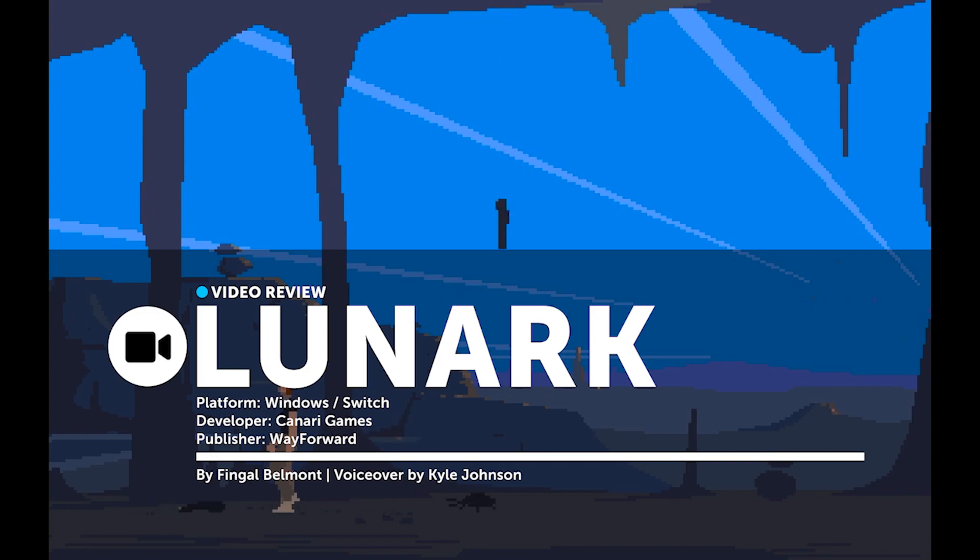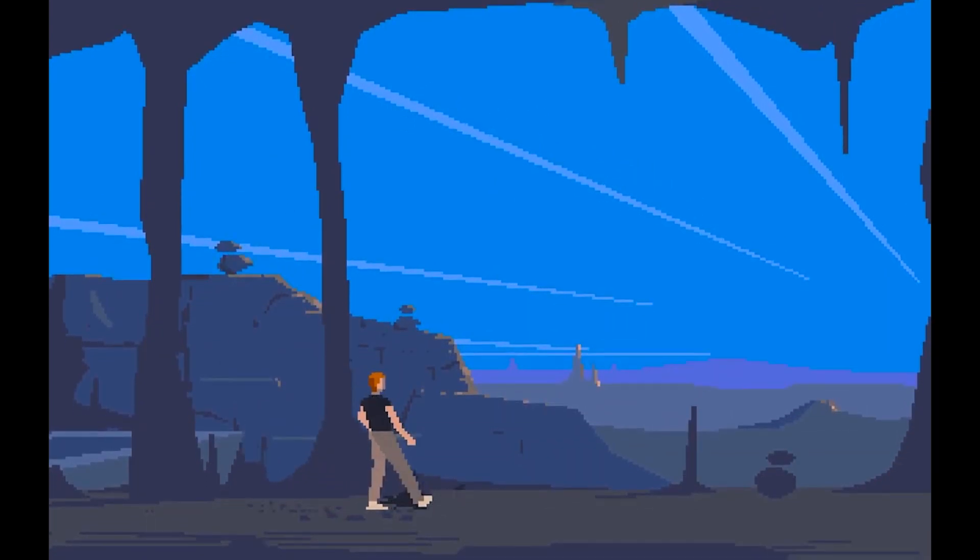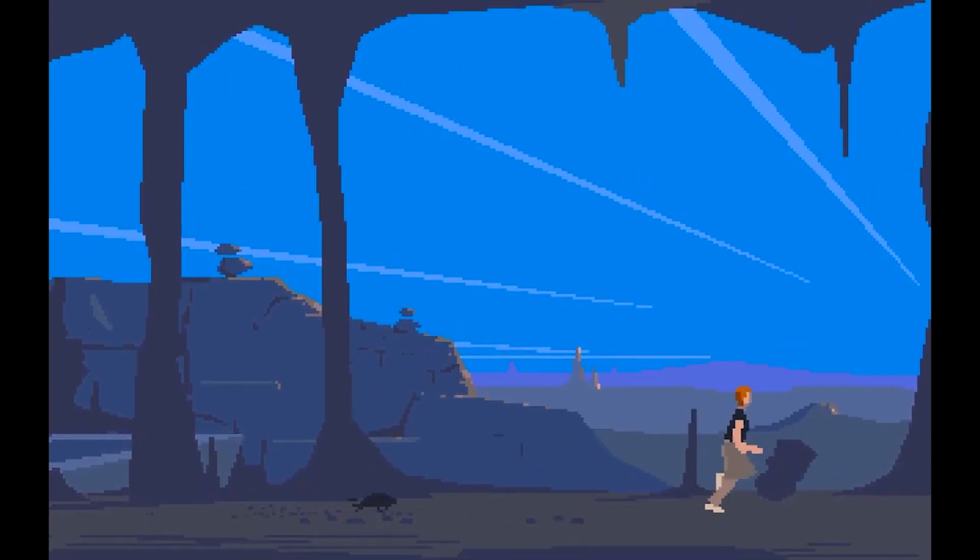Cinematic or step-based platformers were popularized by Another World and Prince of Persia. These kinds of games were a mix of platformers and point-and-click adventure games. Gameplay was less focused on reflexes or momentum and emphasized fluid animation systems. Gamers could always expect cinematic platformers to have puzzles and involve many steps to negotiate any situation. Inputs in these kinds of games are typically drawn out and delayed — usually a barrier for some gamers, but anyone willing to adapt would eventually find the experience immersive.